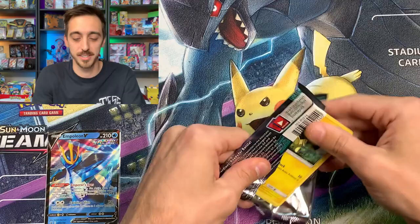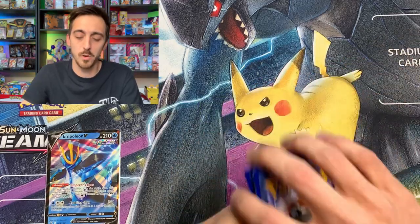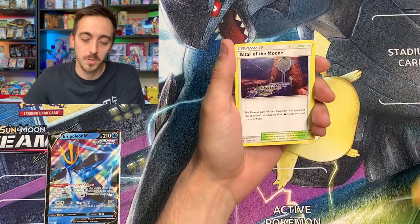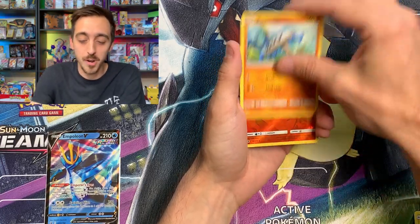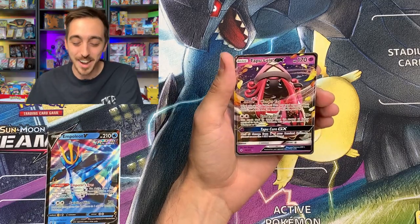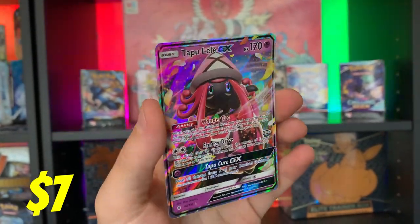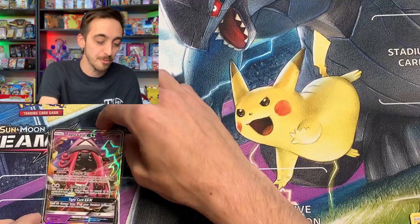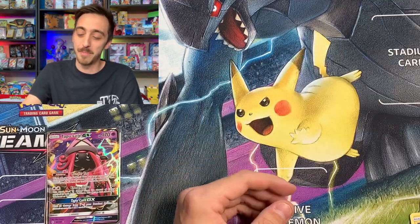Let's see what Guardians Rising has for us. Will this be the hit from the tin? How many hits do you think a tin like this would average? Technically you could pull something out of every pack, but it feels like you typically get one to two pulls. Altar of the Moon, Healey Optile, Vullaby, Tentacool, Flaaffy, Barboach, Chandelure for our reverse. What do you got for us, Guardians Rising? Tapu Lele GX! Very cool — decent centering too. Usually the GX cards I've pulled have been pretty off-center, but this one's looking great. Tapu Lele GX going into a sleeve and onto the pull pile. First hit from the Empoleon V tin, and we've got two packs left.